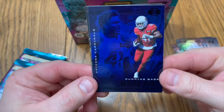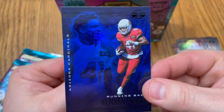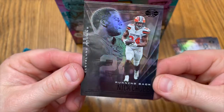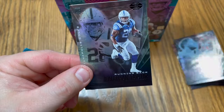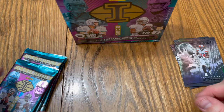Kenyon Drake sapphire — I think this is that sapphire parallel, looking very nice, I like the way those look. Very, very nice. Nick Chubb — got that Chubb. Jonathan Taylor rookie card, very nice. Let's sleeve him up.